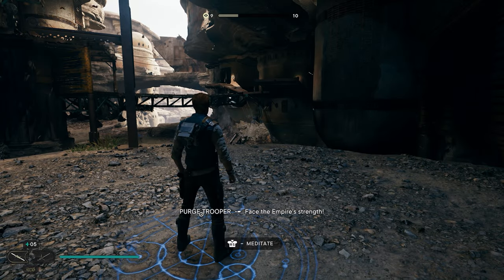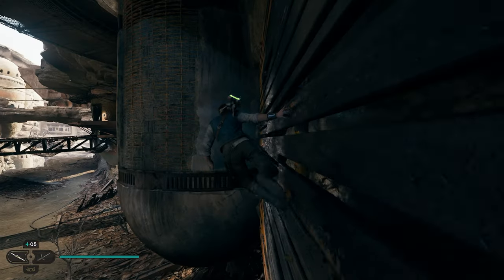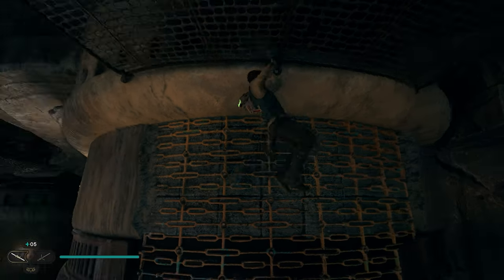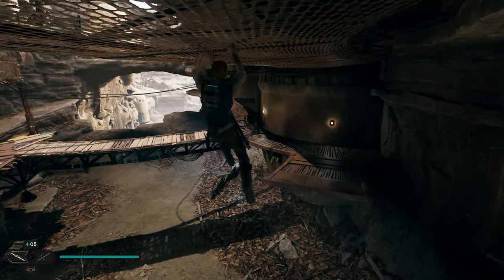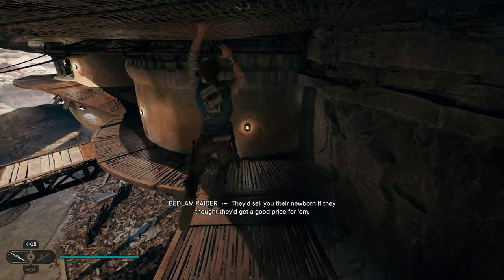Once you spawn in, the first thing you want to do is look around. We're going to have a spot where we can wall run. Run up on this wall, run across, and grab onto this. Climb up to the top here. Once we get to the top, we can grab onto the gate and travel all the way down to the end. Travel along this gate until we get to the end, then drop down onto this platform.